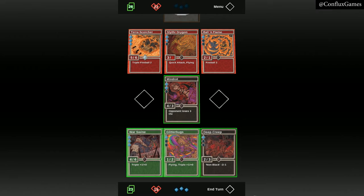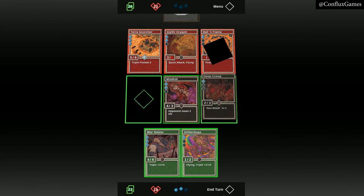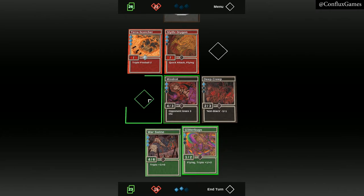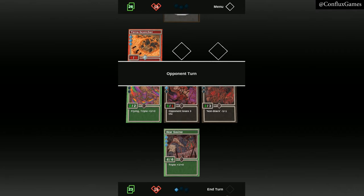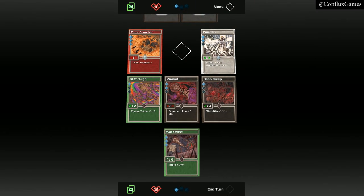Note their card was damaged after attacking ours. This turn, let's play a card that gives all non-black cards minus one minus one. And then let's play a card that gives all our cards plus one plus zero. Now we can attack one of our opponent's cards and destroy it. Because our card has five attack and our opponent's card had one health, four damage penetrated through and damaged our opponent.